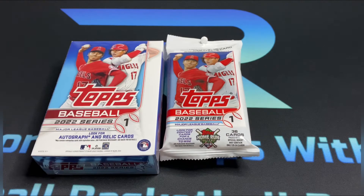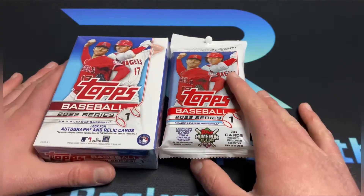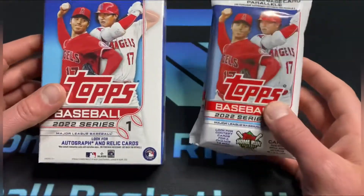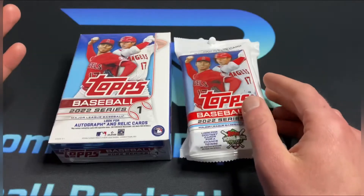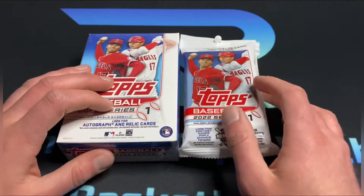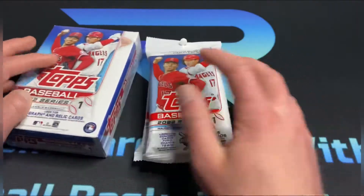What's going on everybody, it's Random Cards with Ryan here and we are back with some more 2022 Series One Baseball. We ripped a blaster box so far on the channel and we did pull one Wander — it was an insert, so I am still after the base Wander here.